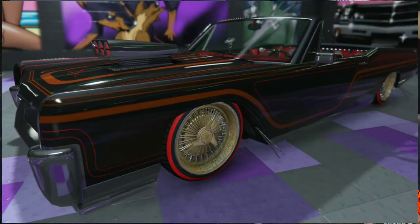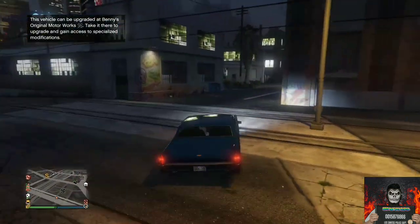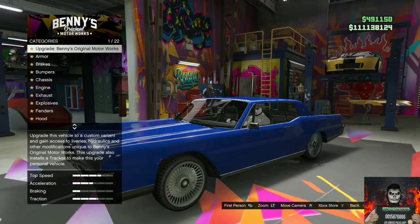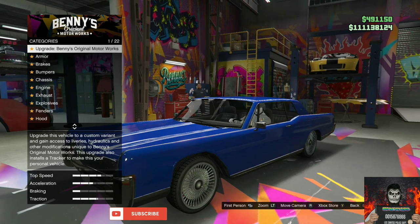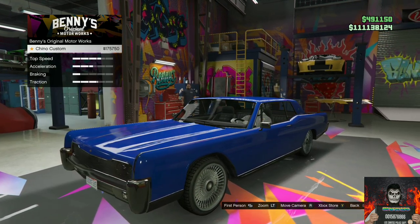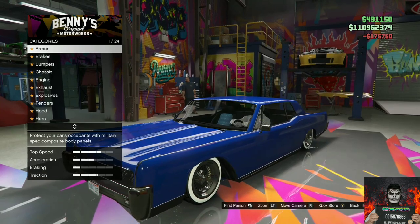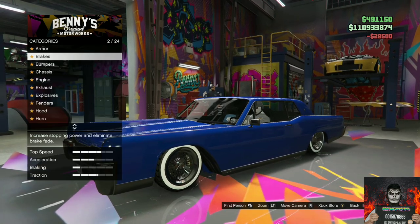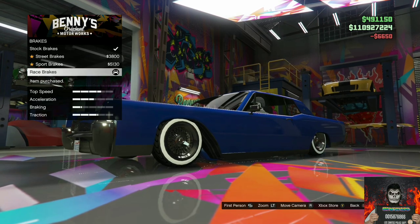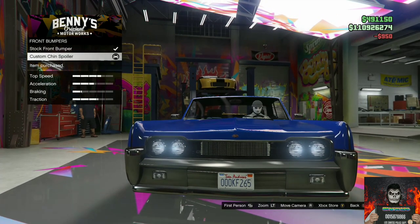Now I'll show you how to make this custom low rider vehicle. With your Vapid Chino, make your way over to Benny's Original Workshop. Go over to Upgrade Benny's Original Motorworks — the first option — then choose the first and only option, the Chino Custom. This should give you hydraulics. Go over to Armor and purchase the 100% armor. Then go over to Brakes and purchase Racing Brakes.